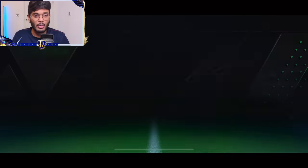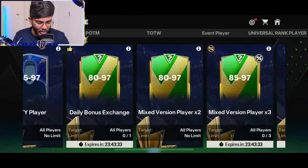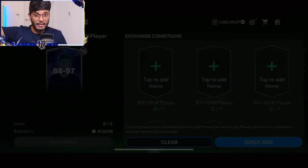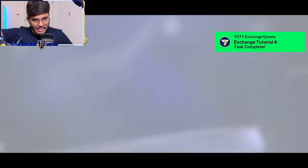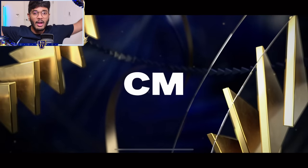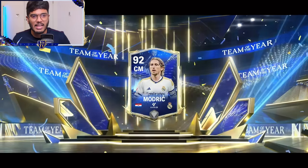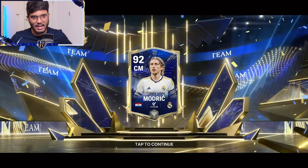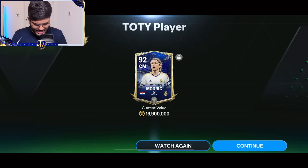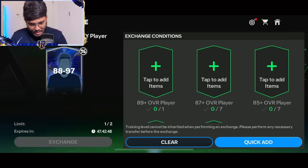Now it's time to do the exchanges, guys. I think we're gonna do some exchanges with the fodder we've got. First, we're gonna begin with the Team of the Year 88 to 97 exchange. Here we go — the first one. It's a Team of the Year walkout. Finally! Croatia, centimeter — Luka Modric. Let's freaking go, guys! That's the first dub. That's a decent card for sure — I'll take that one. I think this is the untradable version, but still I'll take it.